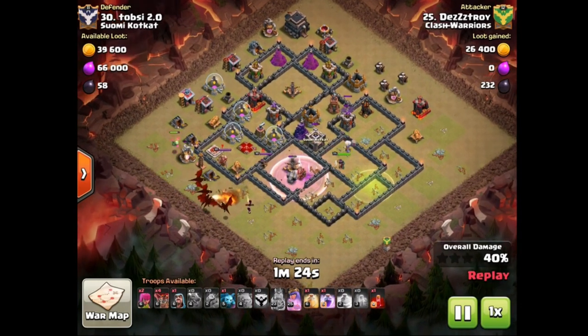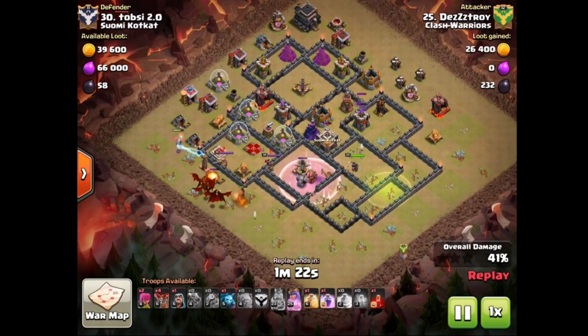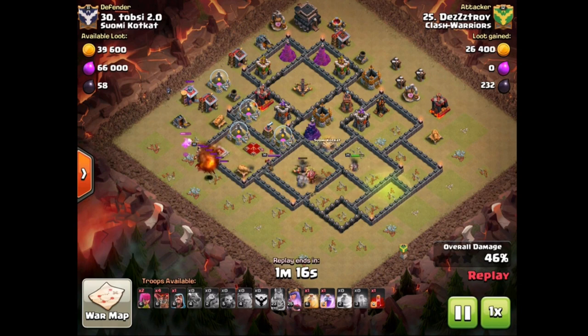He has got some dragons of his own, so golem-bowler kill squad with dragons. How should we call this one — should we call it gobo drag or what? Not quite sure, but you don't see that too often so definitely pretty interesting.